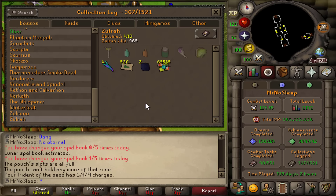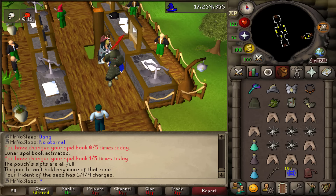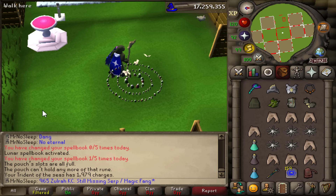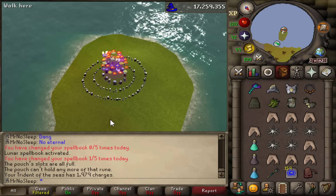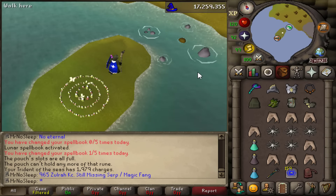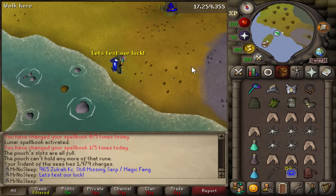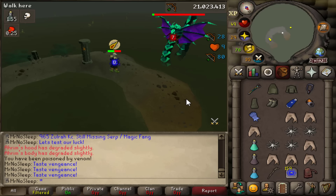Here we are at 965 kill count at Zulrah — we're still missing the Magic Fang and the Serpentine Visage. I also need one more Onyx to create my Amulet of Torture, so there are a lot of reasons to do Zulrah right now. I really don't want to see another Tanzanite Fang — it doesn't even increase the bank value that much. We have like four blowpipes, and that's more than enough.